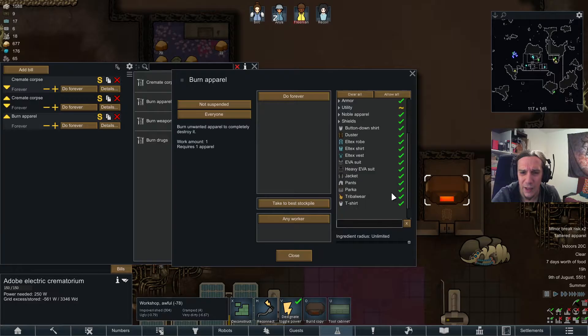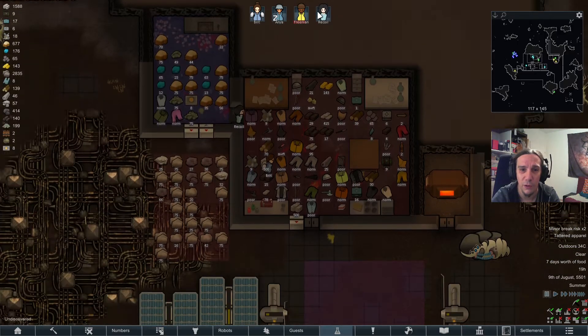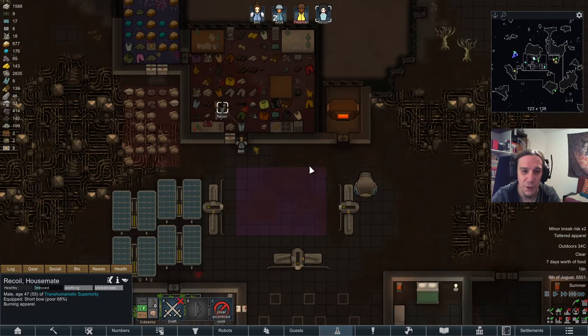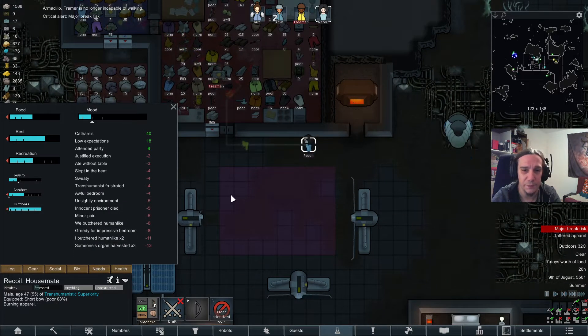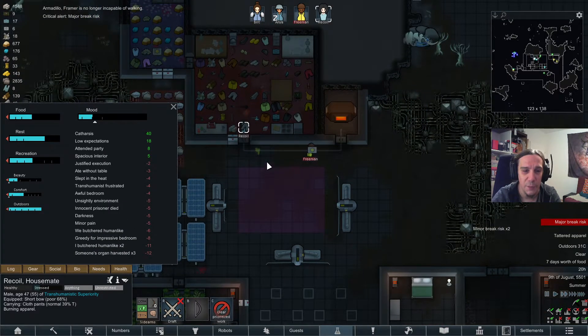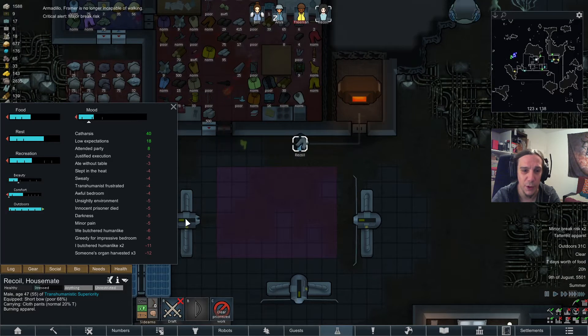Wait, why is there nothing to cremate? Allow tainted apparel — yeah. Oh, of course, I need to also allow the non-bio-coated apparel, or there's nothing we can cremate there. So it's going to take some time, but it's all small items, and I think we're going to be able to get through these jobs quite quickly.